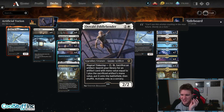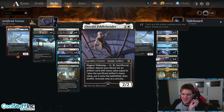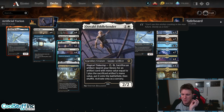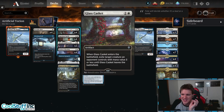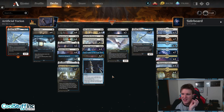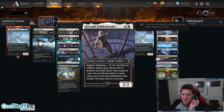Oswald Fiddlebender is one and a white for a 2/2 that, for a white and a tap, sacrifices an artifact to search your library for an artifact with a mana value equal to plus one to that artifact's value, use this only as a sorcery and you put it onto the battlefield. For example, if I sacrifice a Witching Well I can go fetch a Glass Casket; if I sacrifice a Potion of Healing, which is a two mana artifact, I can go get a Maul of the Skyclaves or Midnight Clock — so that's why we're giving him a try.